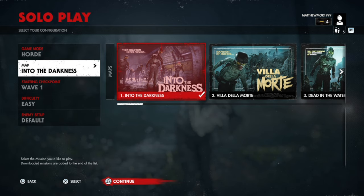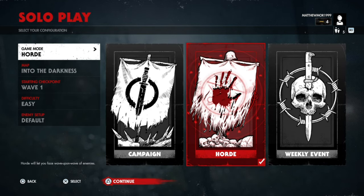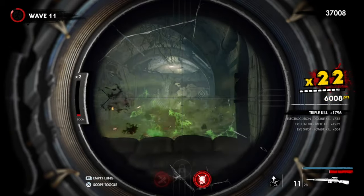What is up guys, Matt from Schoolbusters, and today we're on Zombie Army 4: Dead War. This trophy guide is called 'Every Bullet Counts' and what you need to do is get three headshots with one bullet. It is pretty easy — all you have to do is go in horde mode or even the campaign, line up a bunch of zombies, and just snipe them.